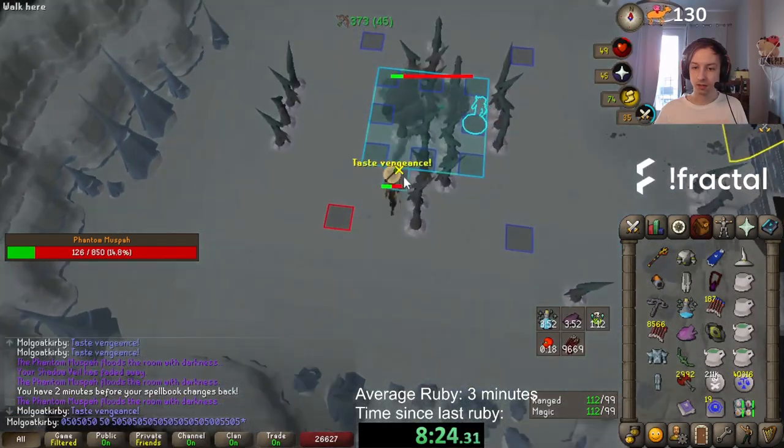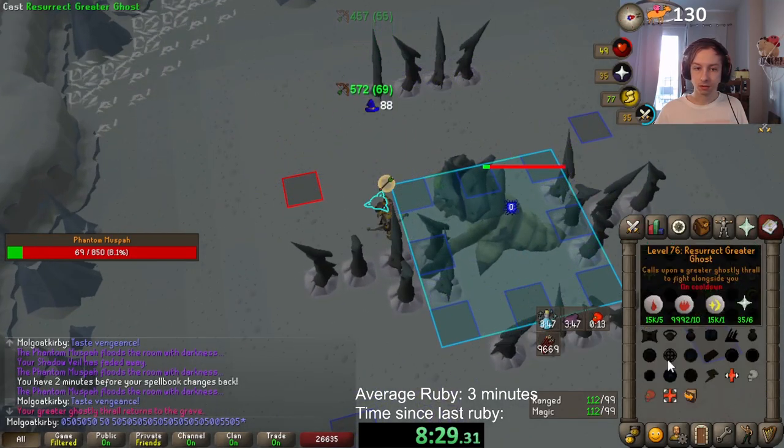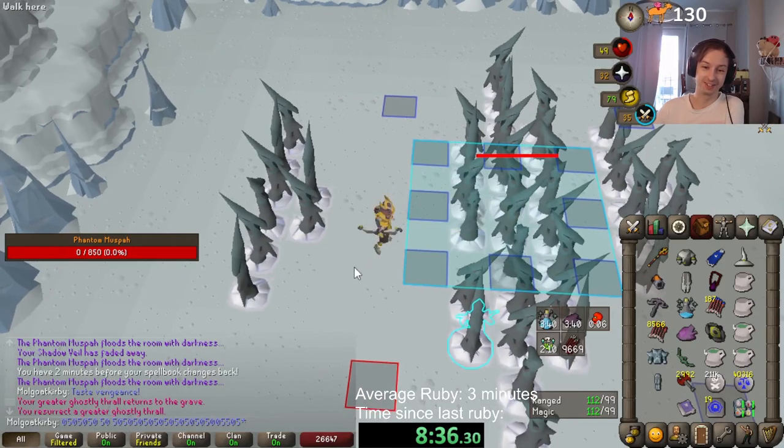Just doing 2 T-bow hits from 1 to 2 tiles away matches the timing perfectly. If it's on melee phase, you can do a shadow into a T-bow hit instead to increase your odds, though you can't do double shadow as the shadow's projectile on the second hit would be too slow.